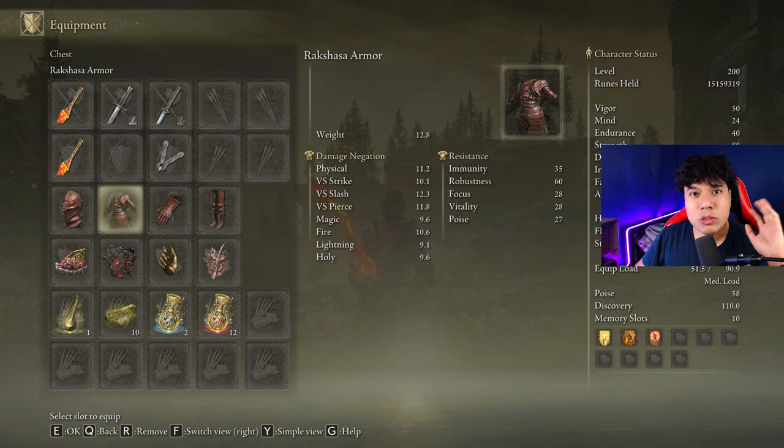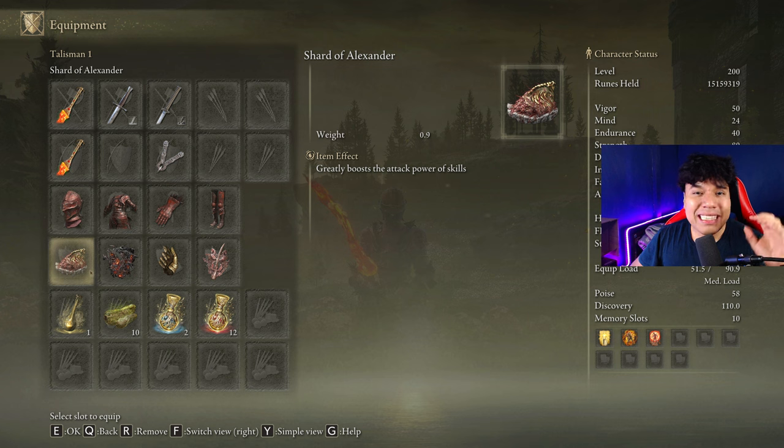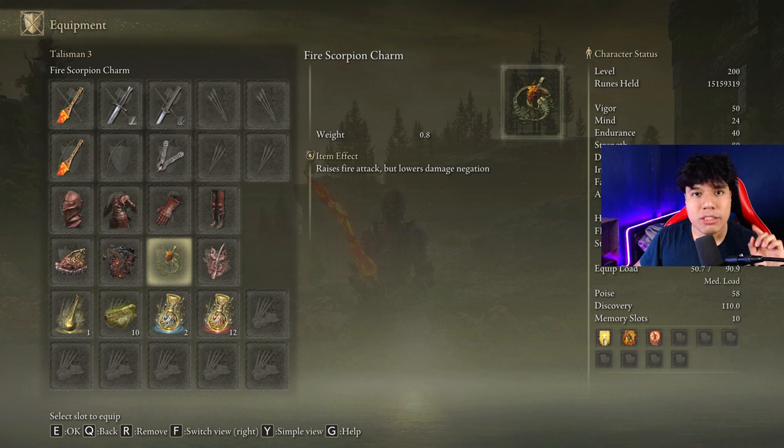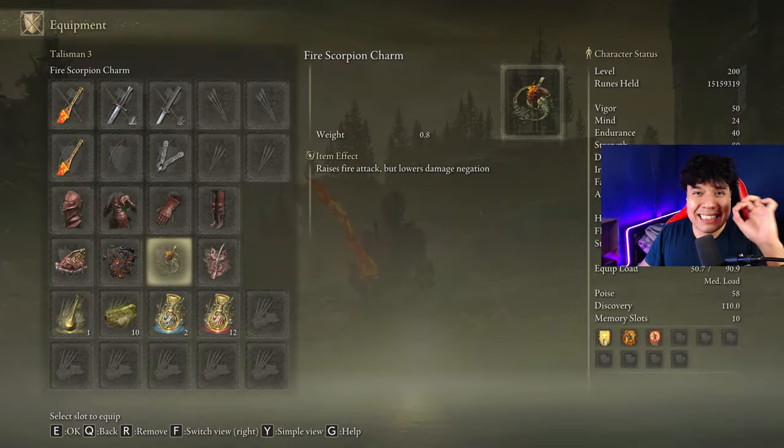We are going to be using the Rakshasa's armor set, because it will increase our damage by a total of 8% if we wear the entire set. The best talismans we can use for this build are the Shard of Alexander, the Talisman of the Dread, the Millicent's Prosthesis, and the Rotten Winged Sword Insignia. If you are missing one of these talismans, you can use the Fire Scorpion Charm — it is a great alternative to replace the Millicent's Prosthesis. The difference between these two talismans is actually pretty small.